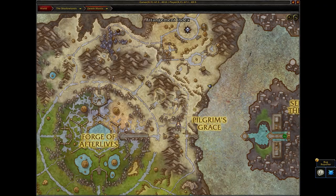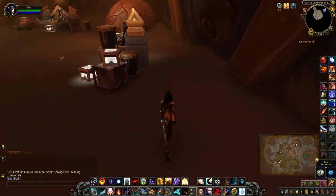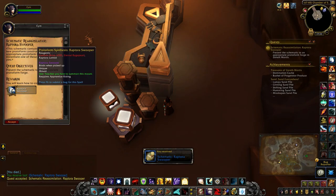Hey guys, when you unlock the protoform repository, be sure to come back into the chamber of shaping, which has the boss that you just killed for the Finding Charlie questline and the room that houses the architects reserve. Loot the schematic from behind the table, otherwise you'll aggro by again.